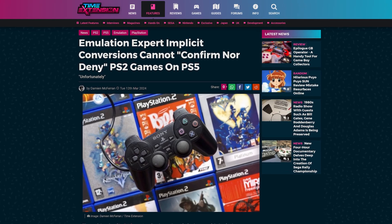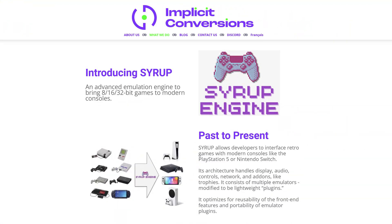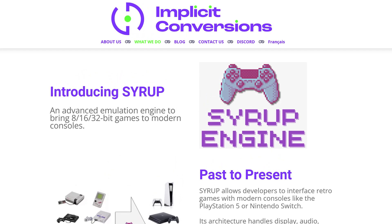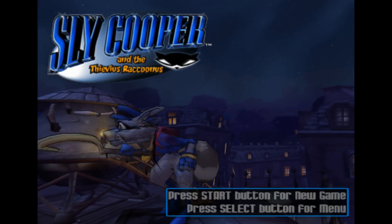Supposedly all of the classic game ports that have launched on PS Plus since they switched to a tiered system have been done by a single studio called Implicit Conversions, who are working in direct partnership with Sony. I'm mainly going to be taking a look at Tomb Raider Legend and Sly Cooper 1 in this video.